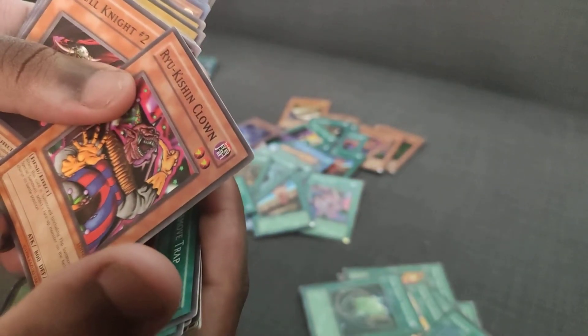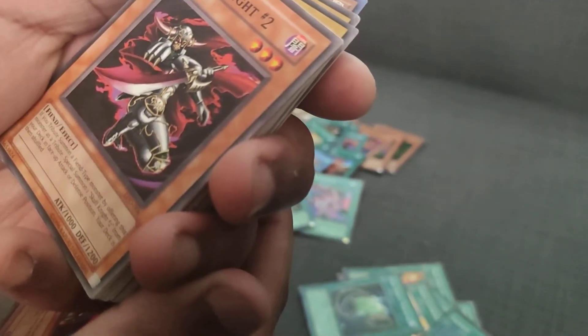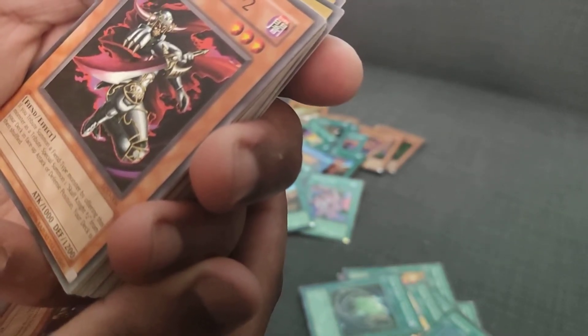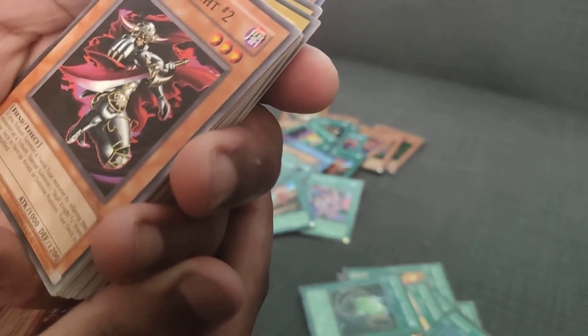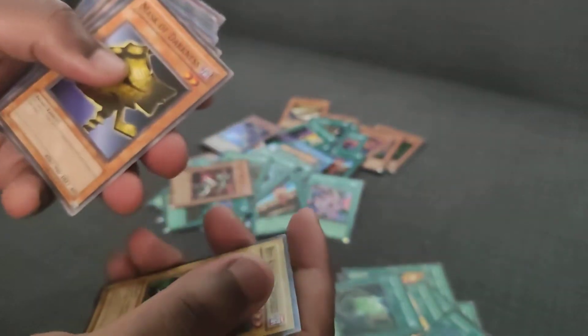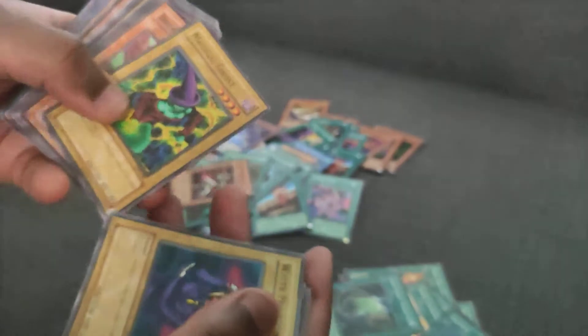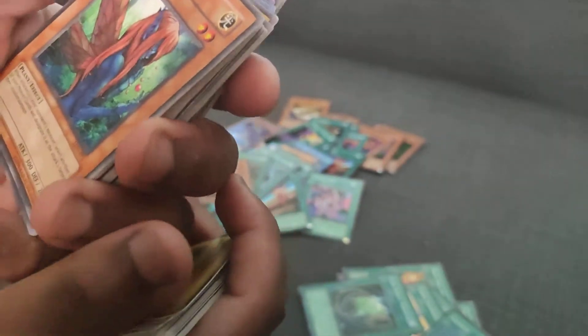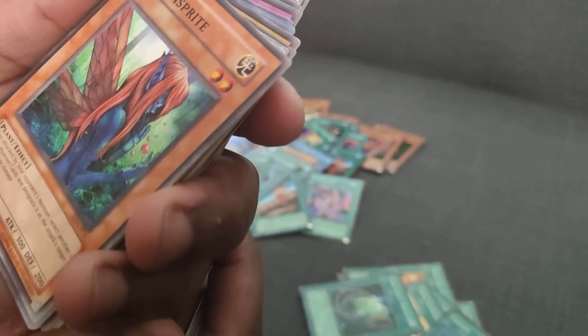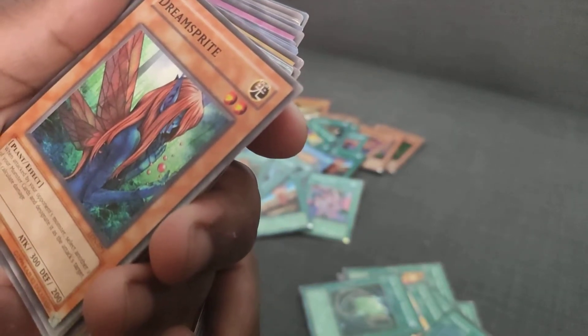I can see a Rare back there, I'm kind of hoping to get something good. The Clown, let's go — clown time. Skull Knight number two — you tribute summon a Fiend monster by offering this monster as tribute. Puzzle summon one non-Skull Knight number two from your deck in face-up attack or defense position, then your deck is shuffled — I love this. Ryukishin, the regular one. Another Warrior Fiend, Big Eye — let's go. Ryukishin Powered, Master Darkness, Skate.